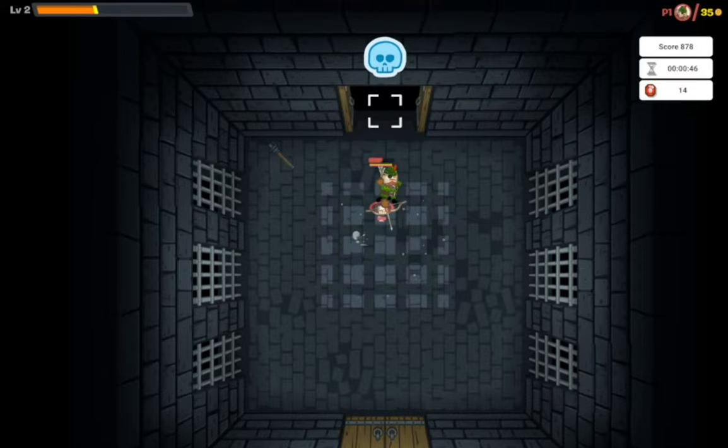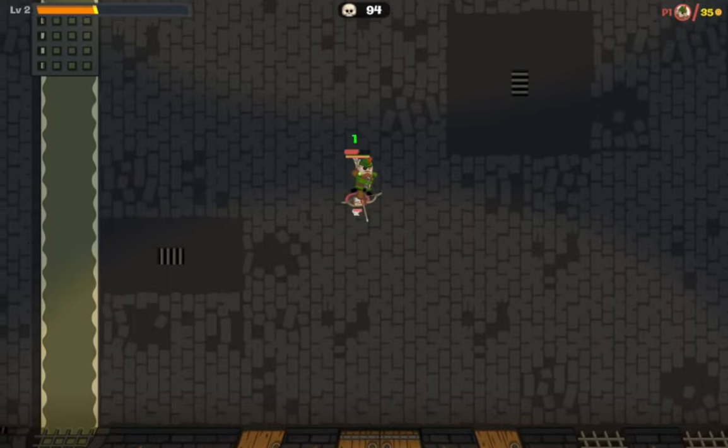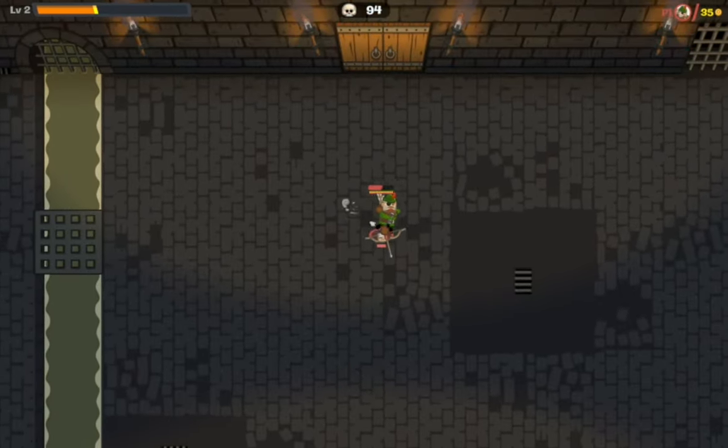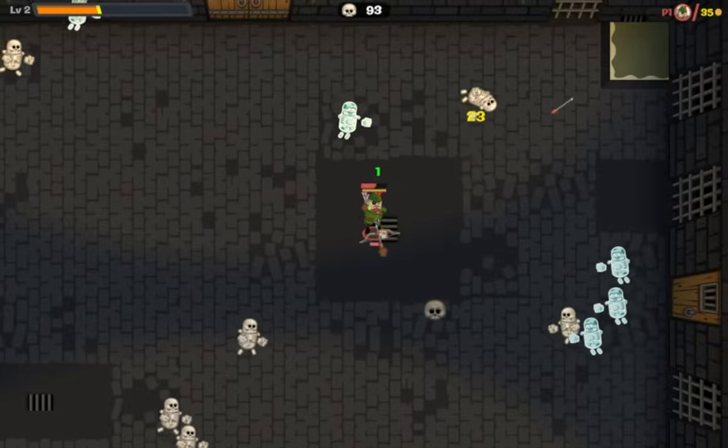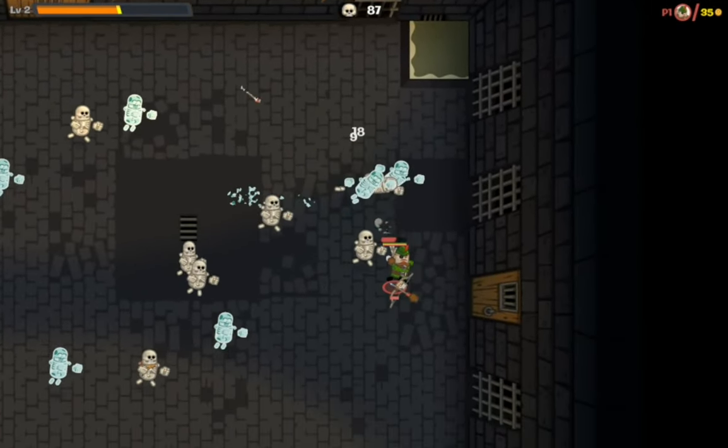Yoink! Onwards to the next floor. I hope there's some way of healing. This floor has 94 enemies and no real time limit. Flame Aurora was a good pick — look at how those enemies died rapidly.